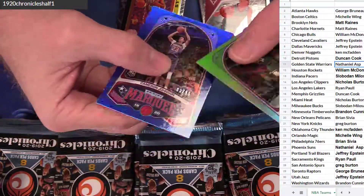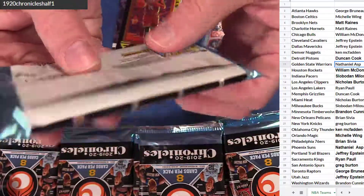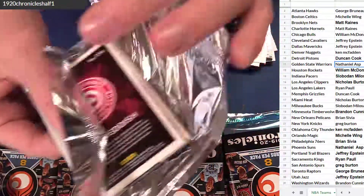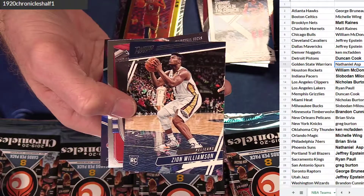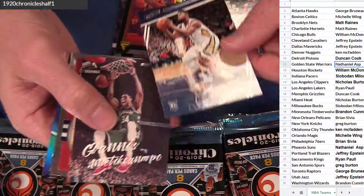Giannis Marquee and Cam Johnson — 99 Marquee. Zion! With the Prestige Rookie. Nice, getting some game action — Zion stuff.